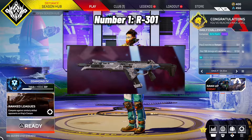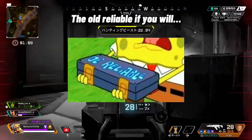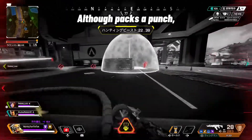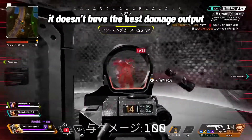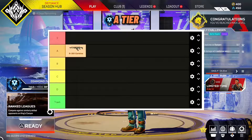Number 1: R-301. This is a very sturdy weapon — the old reliable, if you will. Although it packs a punch, it doesn't have the best damage output, but it has the easiest recoil control. A Tier.